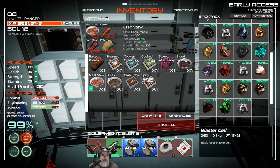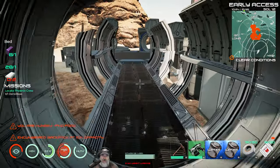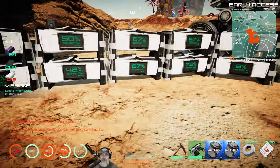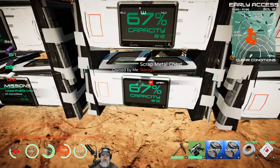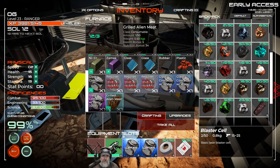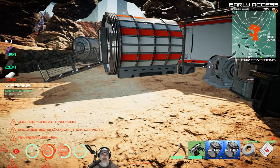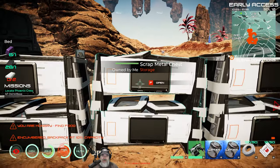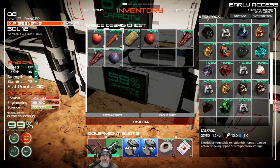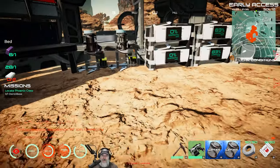It turns out it requires grilled meat, but interestingly the kitchen doesn't let me grill meat — we still have to use the furnace for that, which is really odd. We have some tissue, so let's make as much grilled meat as we can — four pieces — and then make a whole bunch of meat stews. We don't want to make crab stew yet because we only have 23 and 20 of those ingredients; we should hang onto them until we can plant and farm them.